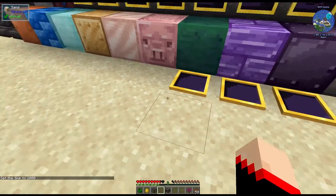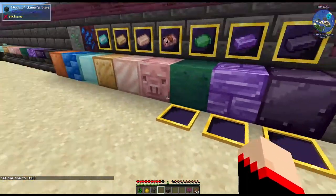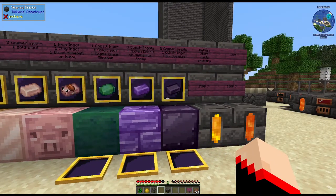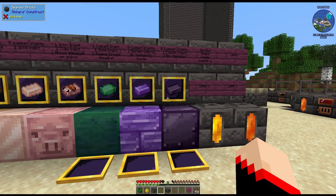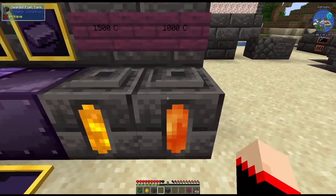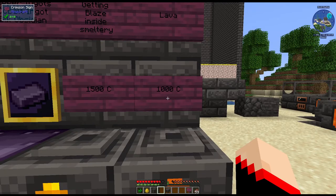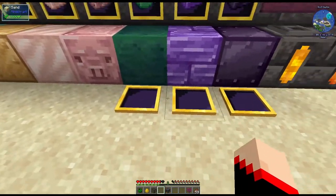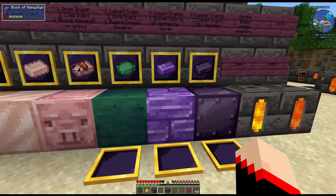Now the thing is, these three — which is why I have these frames here so I can remember which three it is — these three take a higher melting point than what lava produces. Lava is typically a thousand degrees Celsius, and we need to get this higher.